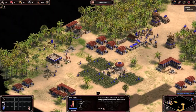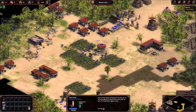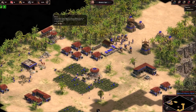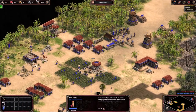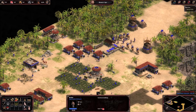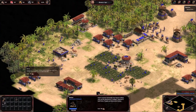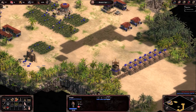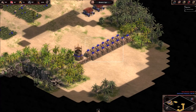Let's get out another camel rider, and after that I will get the wheel. Alright, so the Persians destroyed this outpost, so I expect them now to come here.